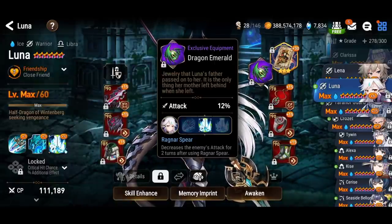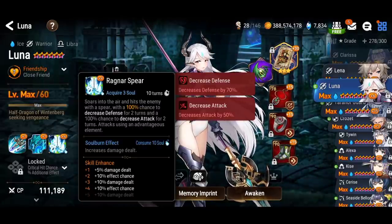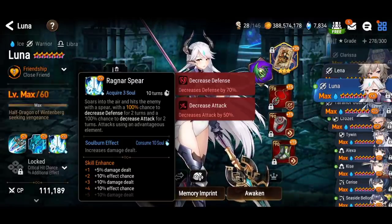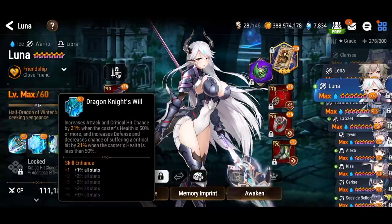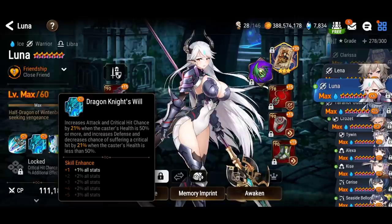This hero has defense break and attack break because of the exclusive equipment, and she's getting more attack as well. Having defense break and attack break is really nice in terms of boosting your offense to deal more damage versus the target, and also to increase your team's survivability because the attack break cuts the target's attack in half. You're getting a lot of stats here — attack increase, crit chance increased by up to 30%.